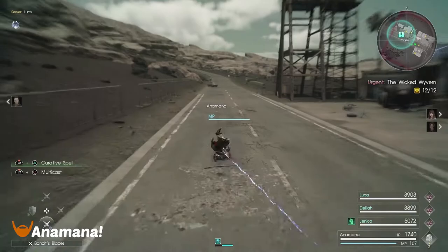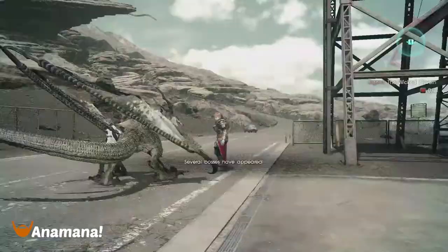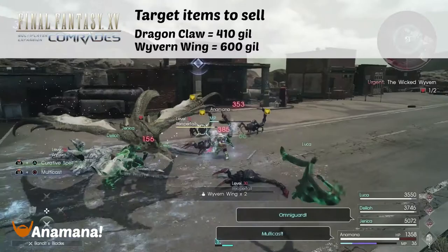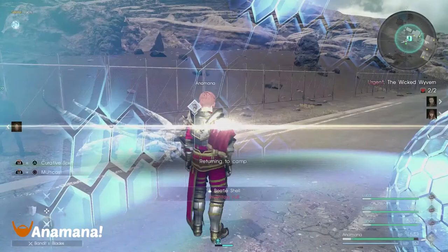The Wyverns are going to be spawning and they're not too bad. They've got about 72,000 hit points. I'm hitting them for 9,999s. But if you use Blazaga, they're going to go down really easily, and there's only two of them. They're going to be dropping those Wyvern Wings and Dragon Claws as well.